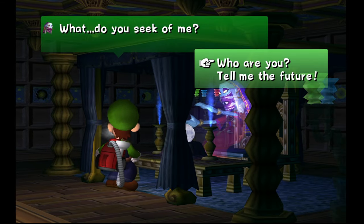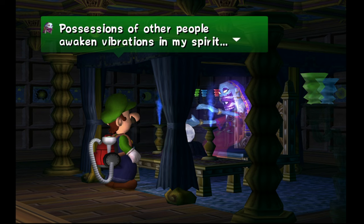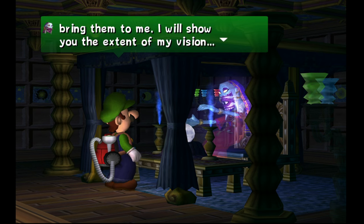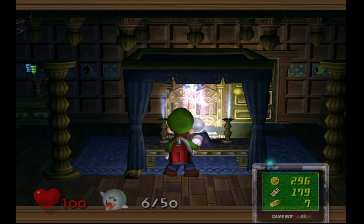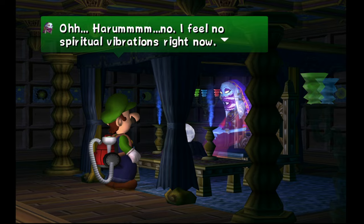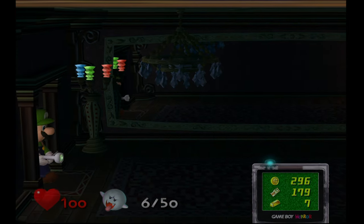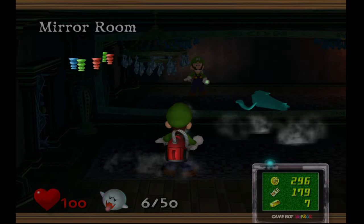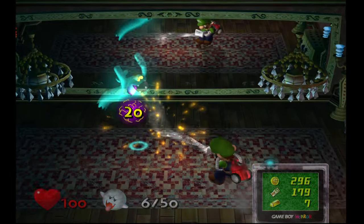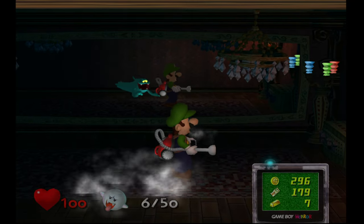What do you seek of me? I am Madame Clairvoya, seer of dropped items. Possessions of other people awaken the vibrations in my spirit. If you find someone's dropped items, you should bring them to me — I will show you the extent of my vision. What do you seek of me? Tell me the future! I feel no spiritual vibrations right now. Maybe she'll feel vibrations if we bring some dropped items. This room is interesting — you can only see the ghost in the mirror of this room.